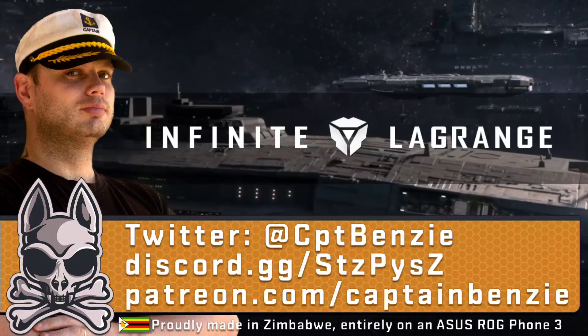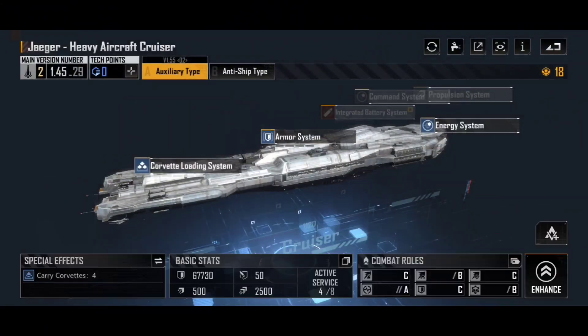In today's video we're going to be taking a look at the Jaeger, an Antonius Consortium Cruiser. I have technically covered this in a video previously, but I wanted to go a bit more in-depth and talk about both variations now that I have them unlocked. Also, because I talked about the Cellular Defender Corvette last week and I mentioned how the Jaeger is my personal favourite ship to launch those from, this felt like a natural progression to now talk about the ship itself.